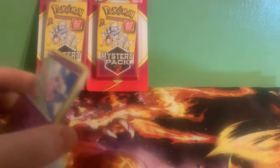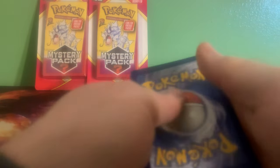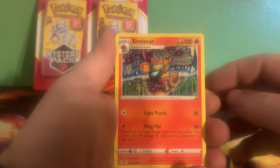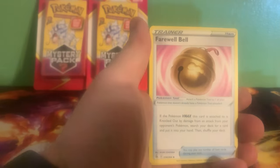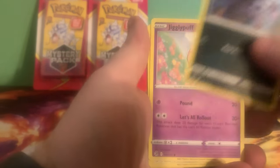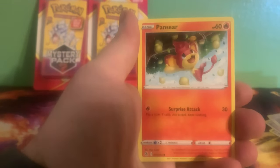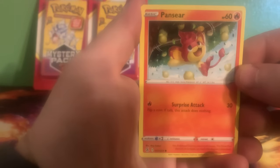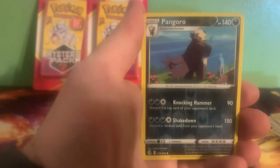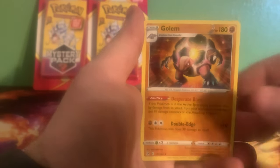So at least we have some variety so far. Good card. Energy, energy, Simisear, Leon, Jigglypuff, Jigglypuff, fans here, minus, ball, ball toy.